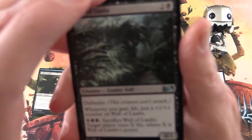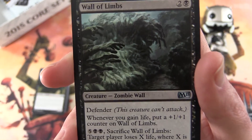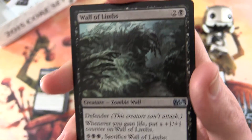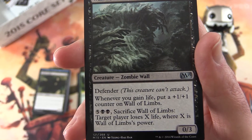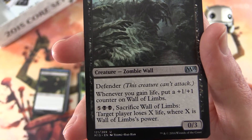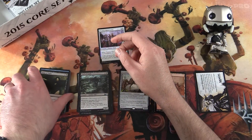My pick in the uncommon slot — I want to take a look at the Wall of Limbs. This is a creature, zombie wall — zero power, zero/three for three mana with defender, so this creature can't attack. Whenever you gain life, put a plus one plus one counter on Wall of Limbs. You're probably running a black-and-white life gain deck and pumping this dude up. For five and two swamps, sacrifice it and target player loses X life, where X is Wall of Limbs' power. Getting life gain and then subtracting that from your opponent — seems good.